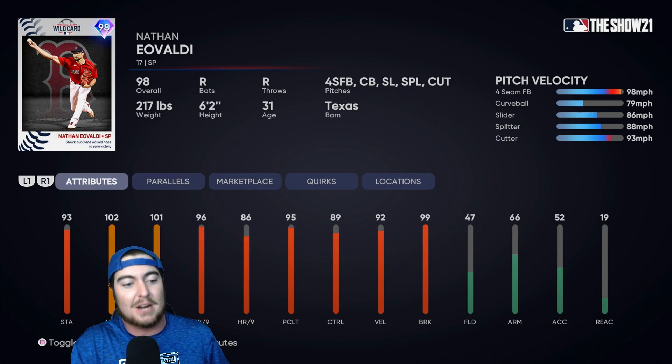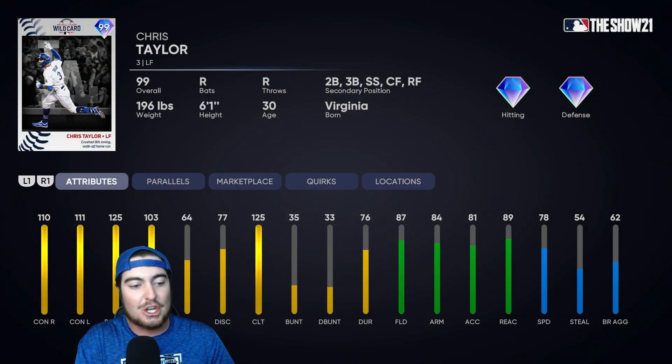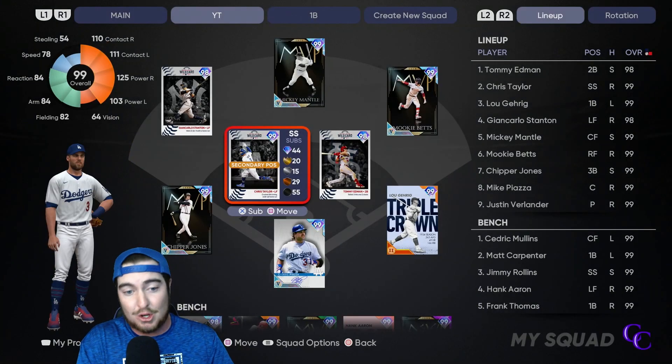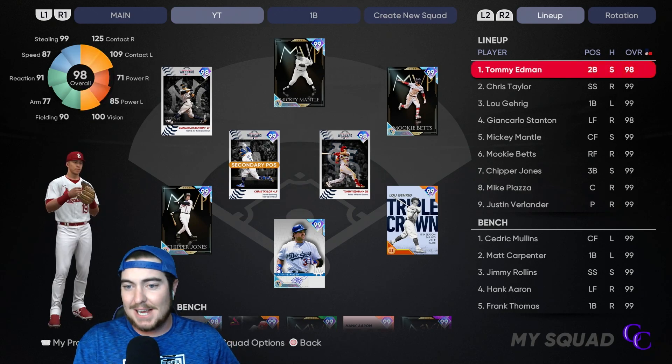The per-nines are definitely serviceable, especially on legend. Nathan Eovaldi is gonna be taking the bump for us this game. The final card you earn from this program is 99 overall Chris Taylor. He hit the walk-off the other night to advance the Dodgers into the NLDS. This card absolutely rakes — 110 and 111 on the contact, 125 and 103 power. Insane hidden card. This could be a serviceable God squad card, with good defense and 78 speed.